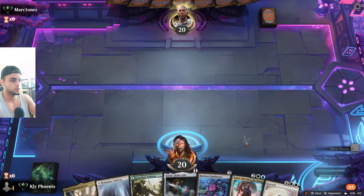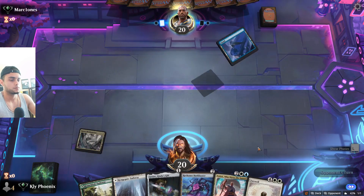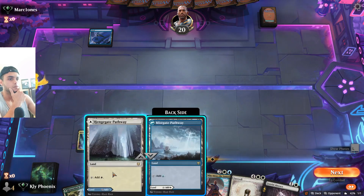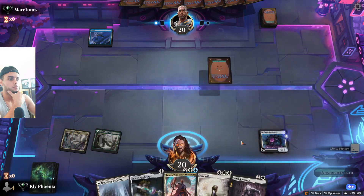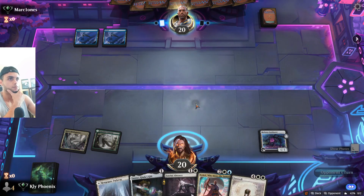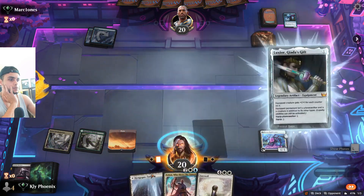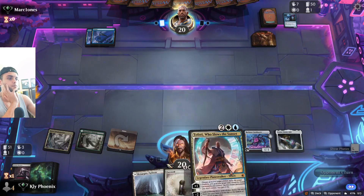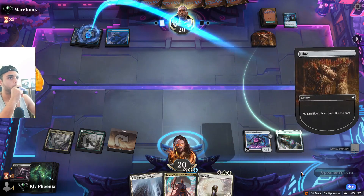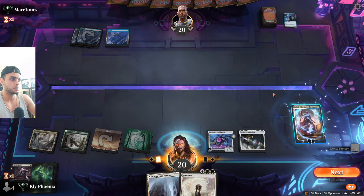Game three — not the most ideal hand but we're on the play at least, which is rare. Turn two Bankbuster should be pretty good here against a blue player. Two blue sources and a Storm Chaser Drake — very important to kill these when they're tapped out. They take the draw, which means no creature, which is pretty good for us. Play Teferi here — I'll look with Teferi. Another Bankbuster, I'll take it. Bankbuster should be very good in these tempo matchups.